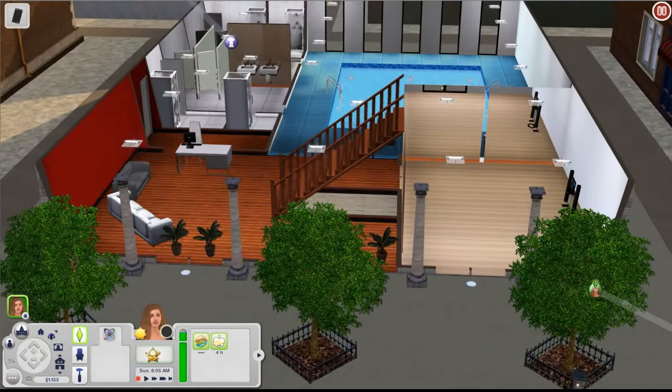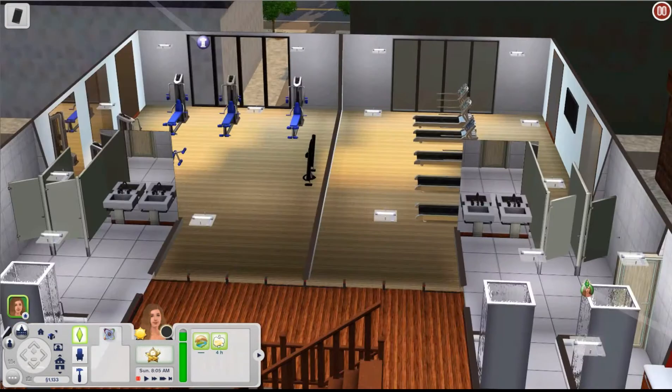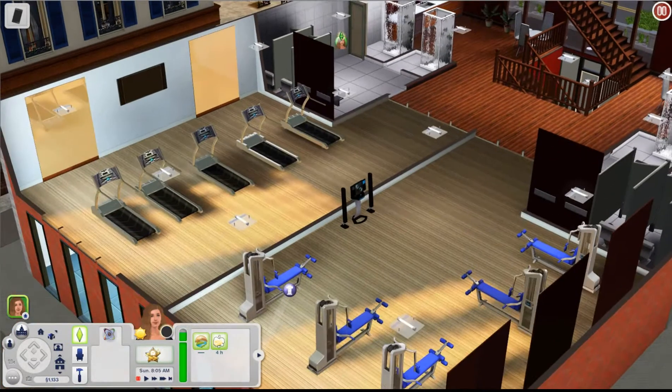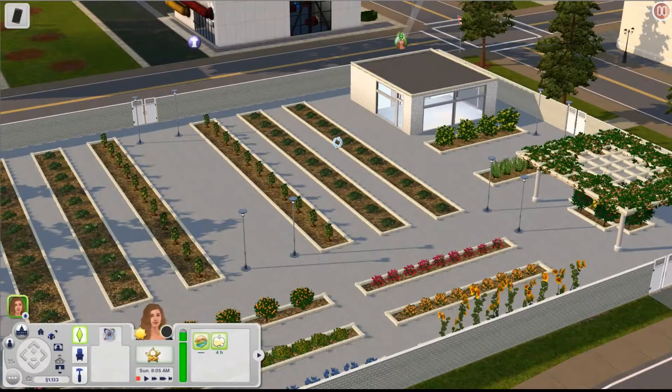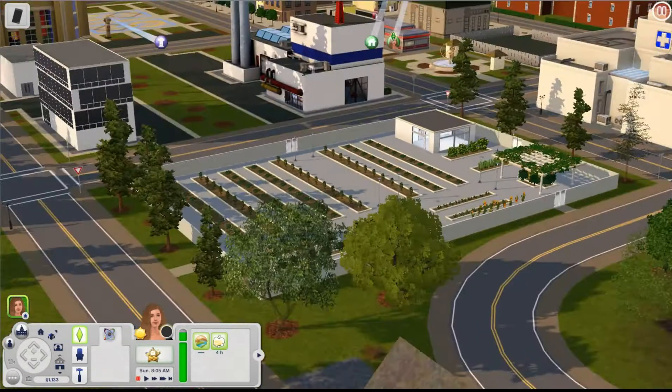Let's look at the gym — this is Mike's Downtown Gym. Inside we have a really nice pool, a little dance studio down below, and if we make our way upstairs we have all the gym workout rooms with treadmills and everything for lifting weights. A really nice simple gym. Right here is a research garden where your plant sim or gardening sim can come get some vegetables.